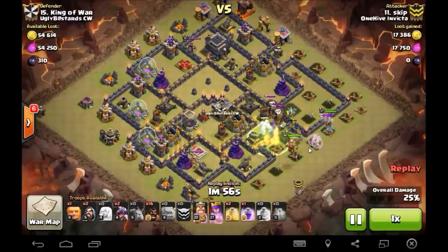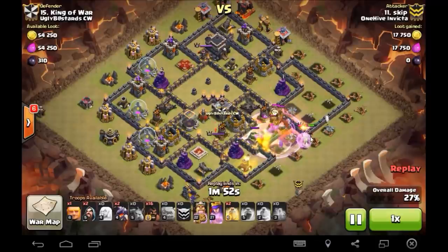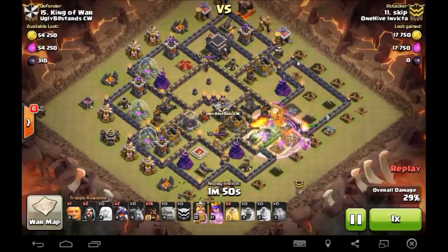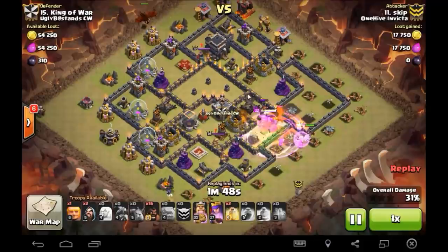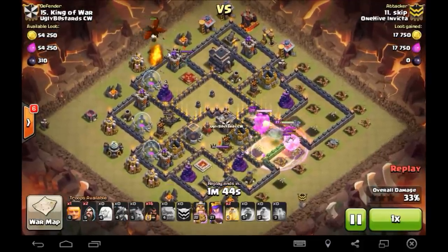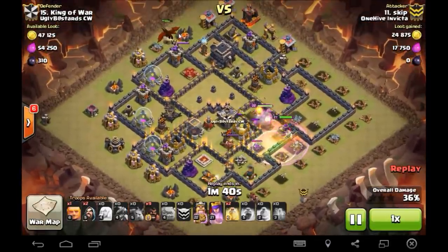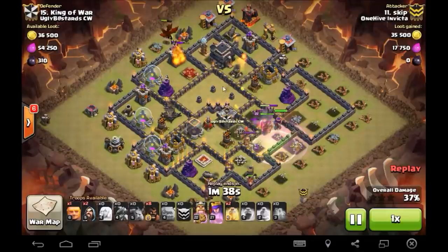But Skip rips it up here. Healer's going in on the Golems — I loved it. Queen's going to take care of the CC troops. This whole 3 o'clock compartment is now taken care of. Here comes the Drag Swap — two Drags in, immediately going to lock onto this Queen. She's done for. Nice part about the Drag Swap too that I like — there's not a hell of a lot of air defense.